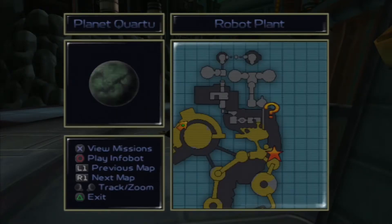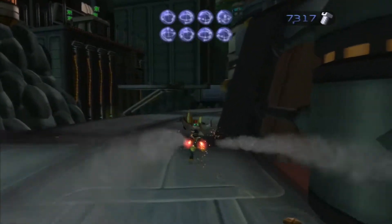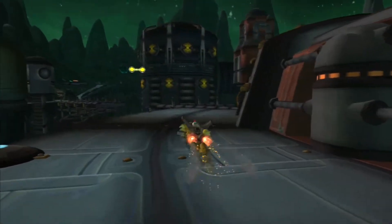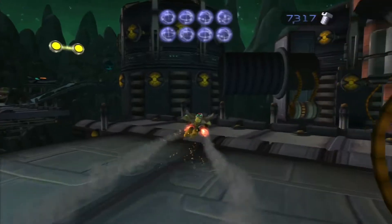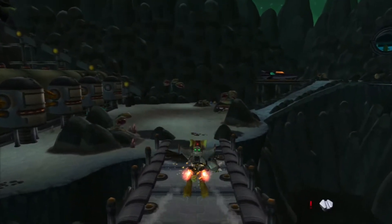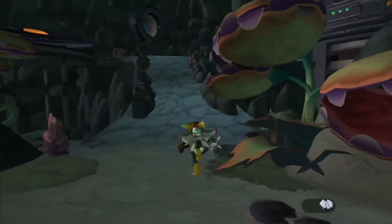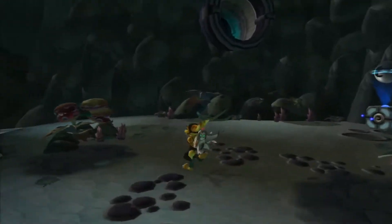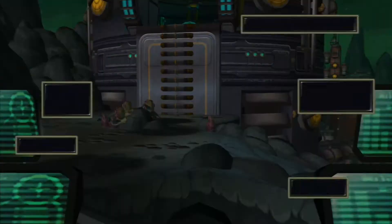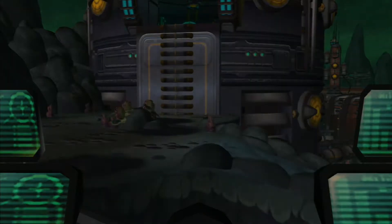I can't get there, so I guess the next thing we need to do is head on over to the ship and get to Kalibo 3. It's probably Kalibo - I wasn't thinking about pronunciations. Kalibo, here we come! Gadgetron site - find new equipment. Okay, let's go.